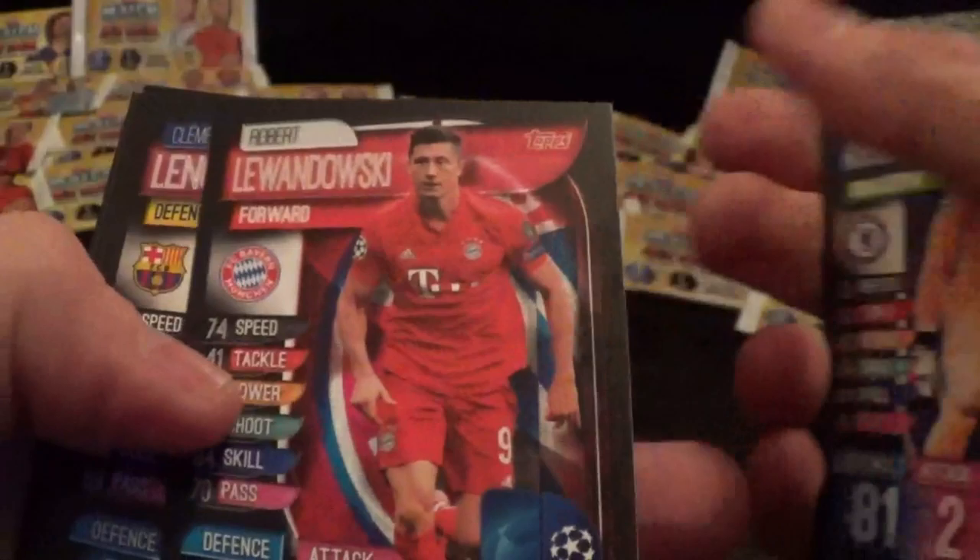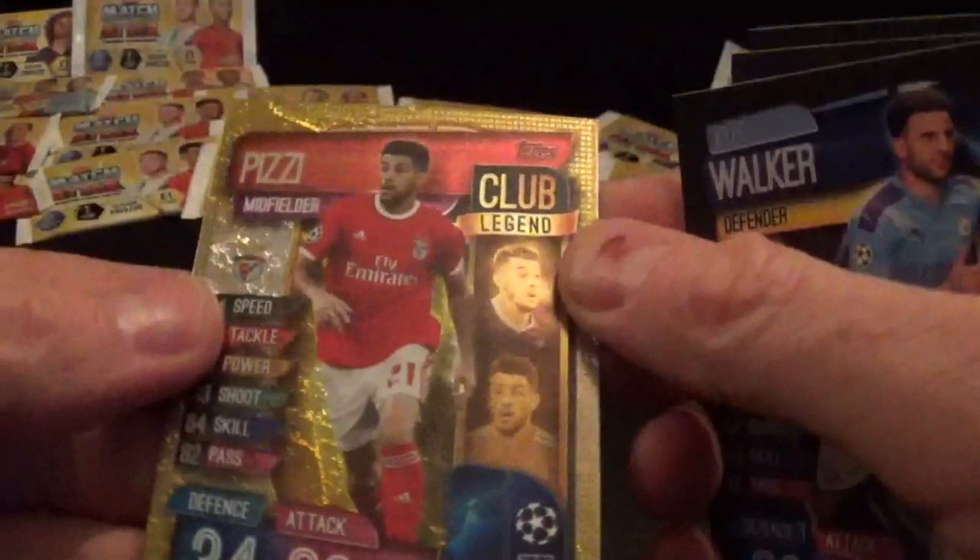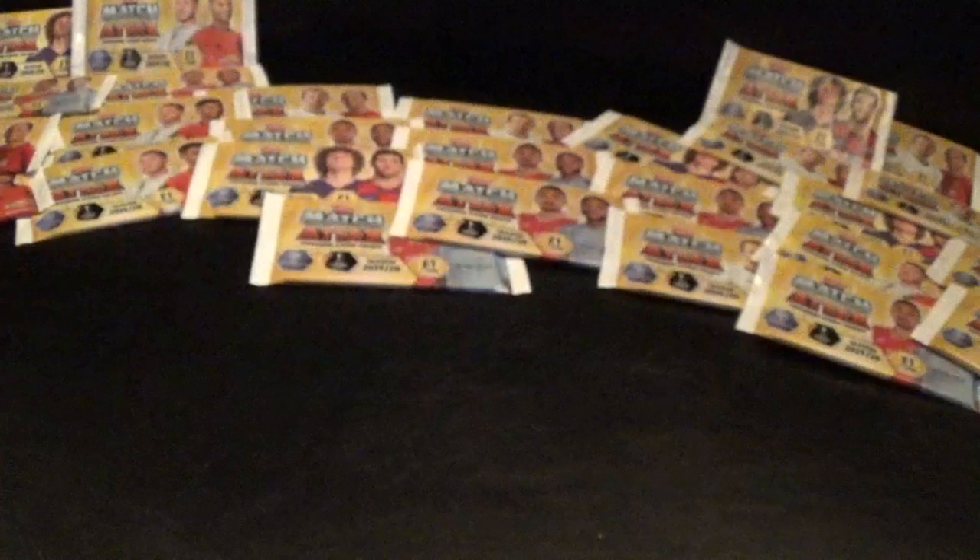Right, all normal packs now until the end of the video - let's see if we can find some more limited editions. Free digital pack, duo card Kane and Son, Arrizabalaga, Lewandowski, Lenglet, Lindelof, Walker, and Club Legend Pizzi.